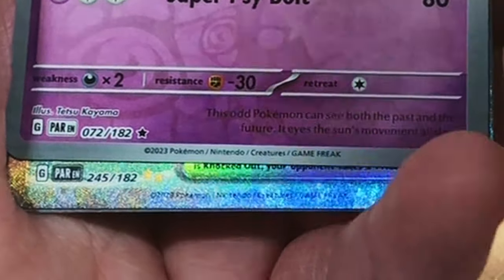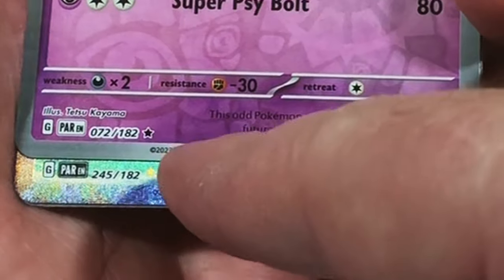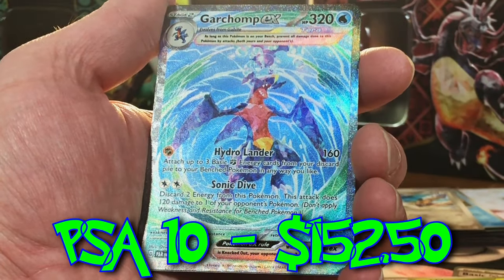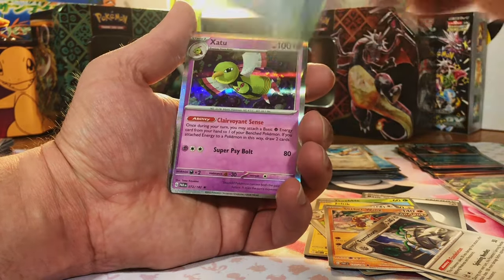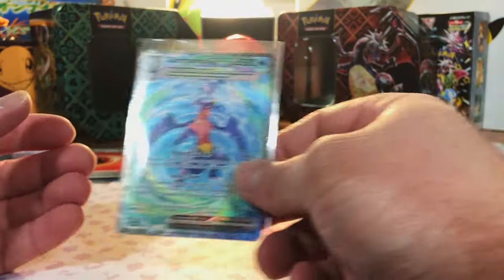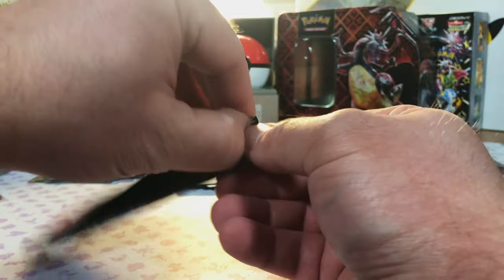Exadrill — oh, okay, there we go, finally! That's a Special right there — we got the Garchomp EX Special Illustration Rare! Nice. I have never pulled that. That is a cool card. Exadrill Hollow. There we go — it is about time. We got a Special Illustration Rare!